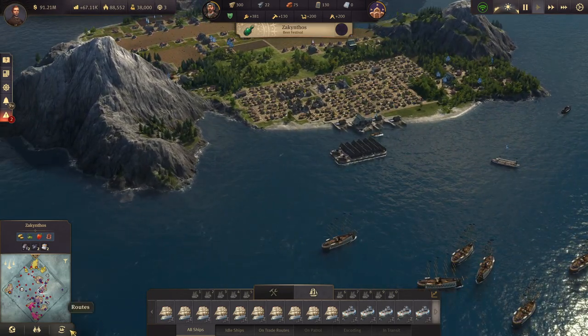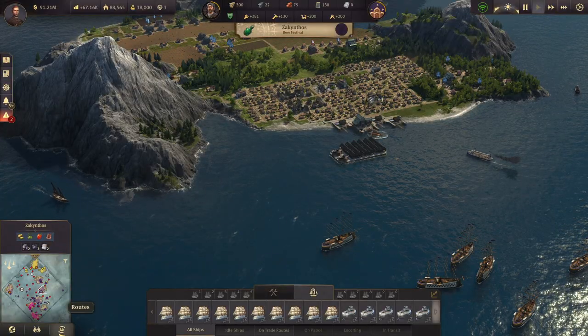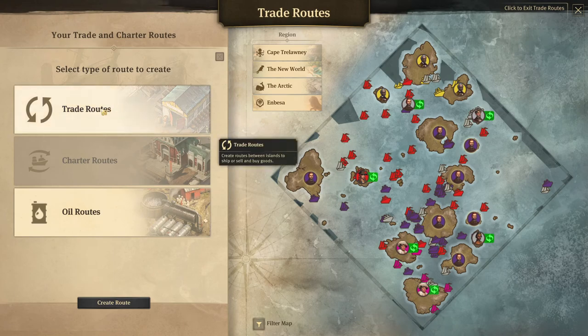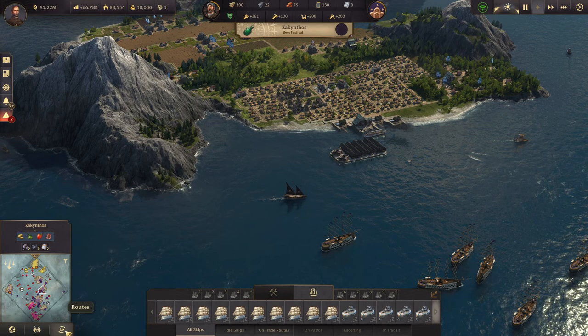I'm going to show you first how to do charter routes. You click on the little button in the lower left-hand corner, click Routes, click Create Route, and then click Charter Route here. I have too many charter routes — let me delete one actually.